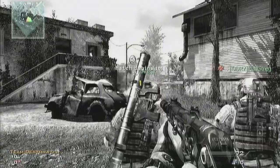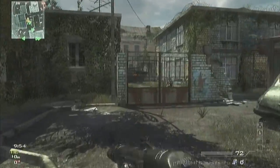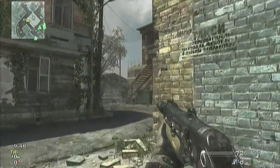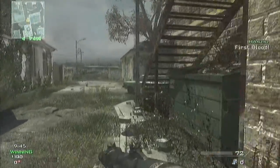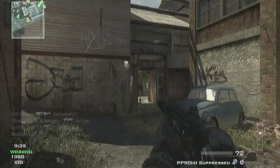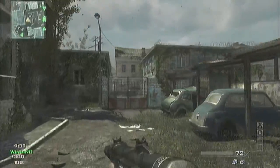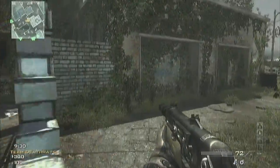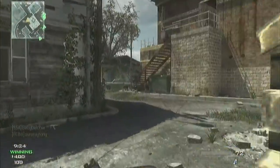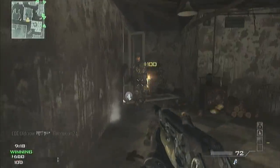Hello and welcome to the second episode of Road to Moab, where you will see a team deathmatch on Fallen. I've chosen the PP90M1 again. I like the weapon because you can spray a lot with it. The fire rate is very high and it's all around very good. If you shoot from a distance you don't have to spray but burst, kind of like an M16.